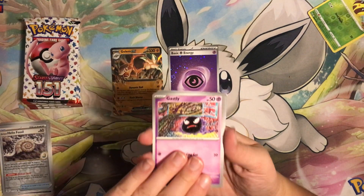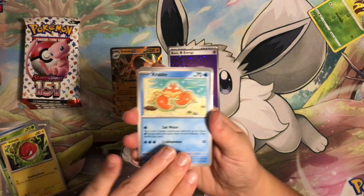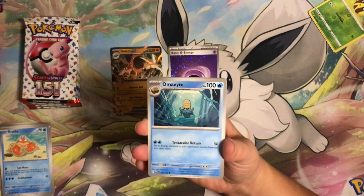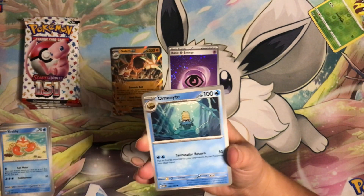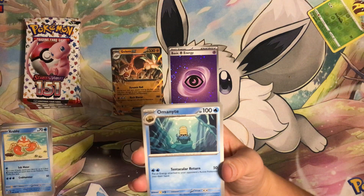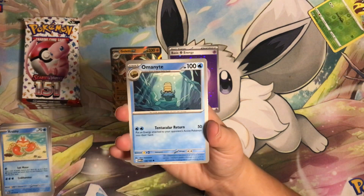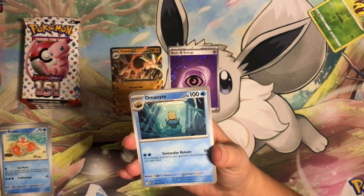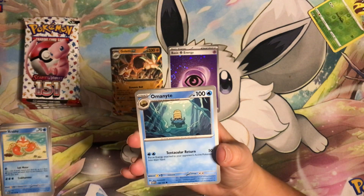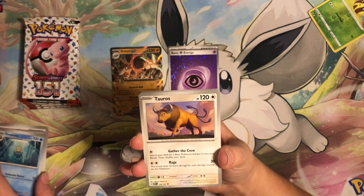Pack two: Ghastly, Paras, Voltorb — we have a shiny Krabby. And Alomamola Night — okay, I'm seeing a trend here. The Alomamola holo is kind of like the exact same setup but a lot darker, so this is the lead-up to it. This Alomamola Night is like a precursor to the Alomamola Star card. I gave that one a plus plus plus, and I'm going to give this Alomamola Night one as well. I love a good dark-themed underwater card, and this is getting us there to that Alomamola Star.